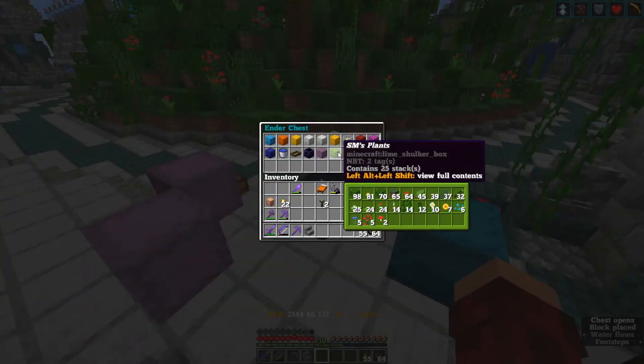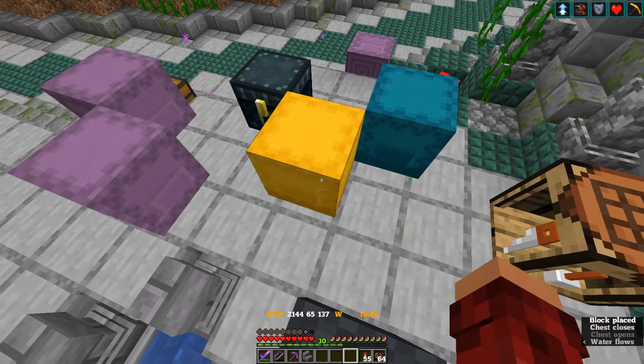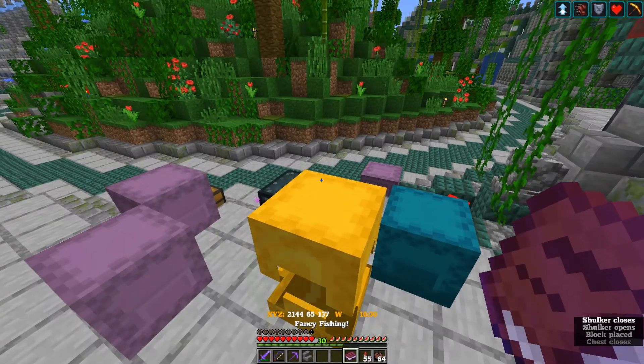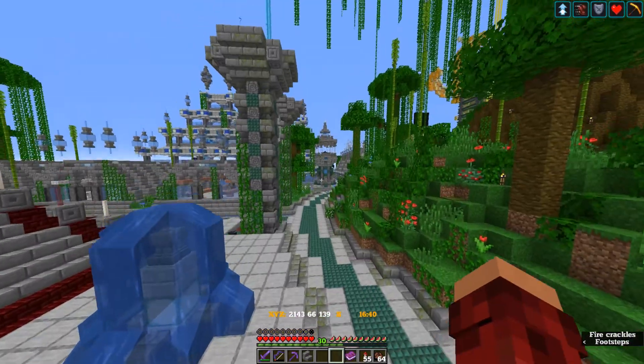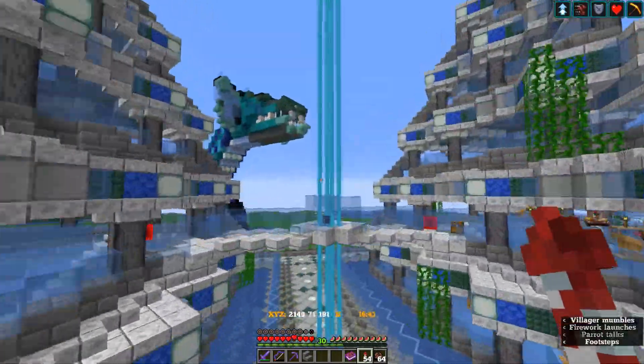So let's take a look at what I've got to do for that. Right here: fancy fishing. Collect five tropical fish, build an aquarium in your base, and send Steam a screenshot. Now I have already done that — kind of.